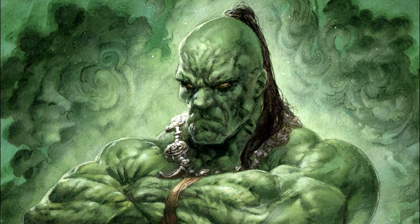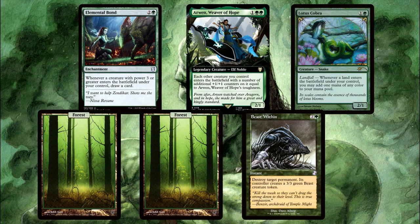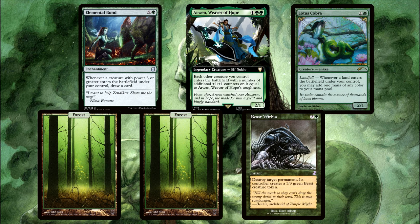Bonus question number three: let's again copy the previous scenario, but this time you're casting the Surge. Will this now result in your Bond drawing a card from your Cobra? Leave your answer in the comments.